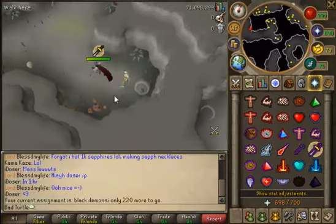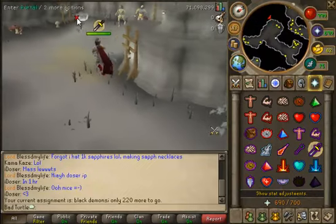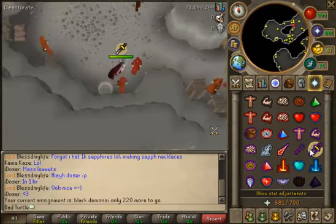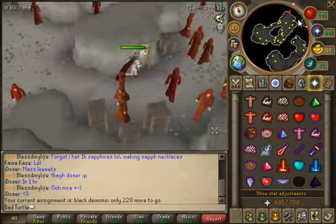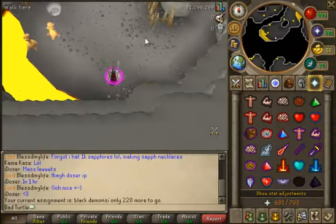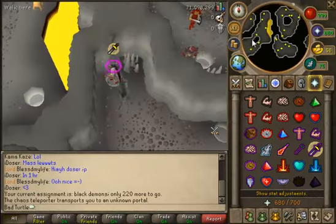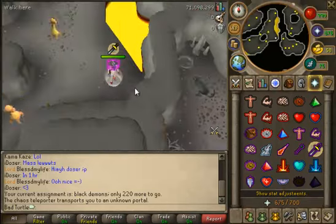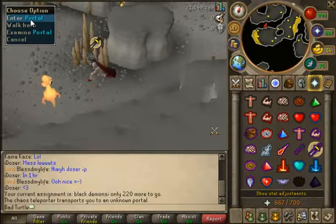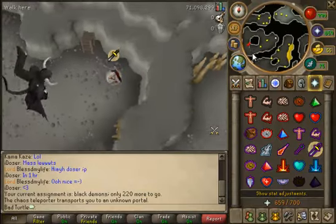Pray melee when you go through the mummies because they can hit 25s or 20s or something. Go through the west pool then to the northeast pool of the monks. Go through this pool primarily and it teleports me somewhere else. Let's go back through. Okay I'm at Dust Devils - that was lucky.